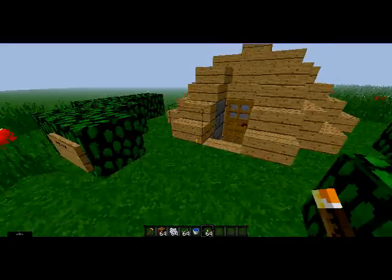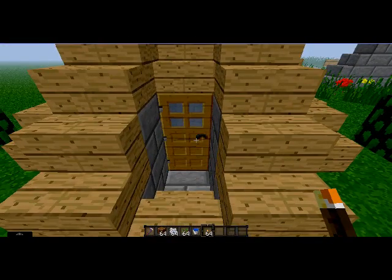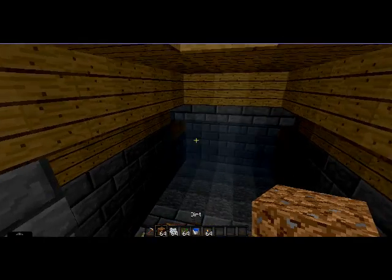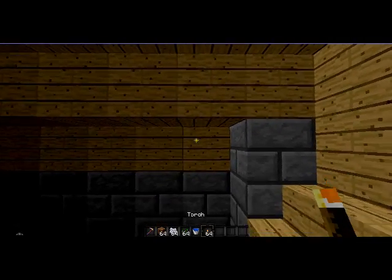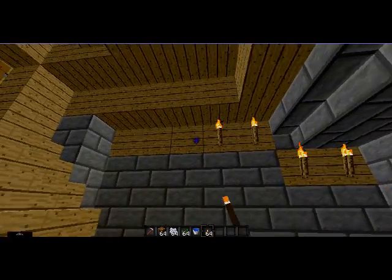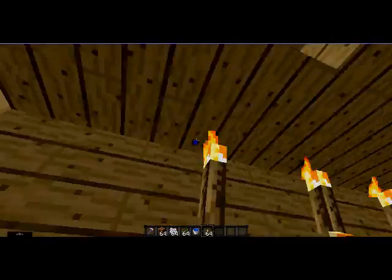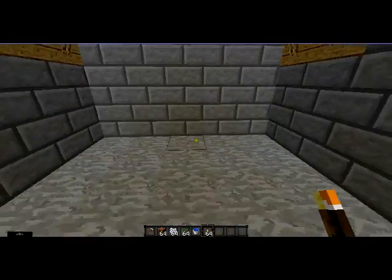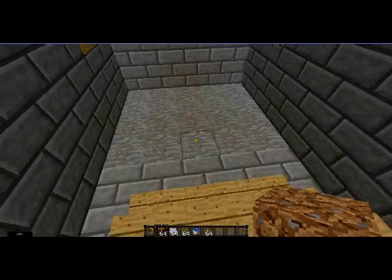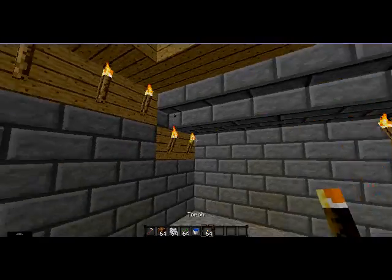I'm going to show you how to farm underground in the farmhouse I made. First, we would place torches around so it's bright enough to farm, or else it wouldn't work. I think this is bright enough — you can make it just bright or a little bit darker because I think I placed too many torches.